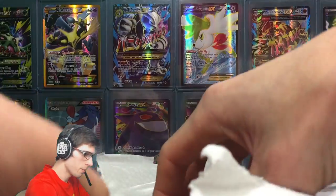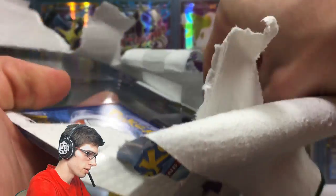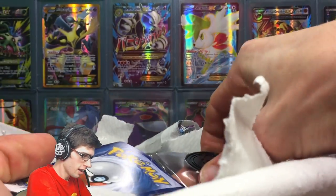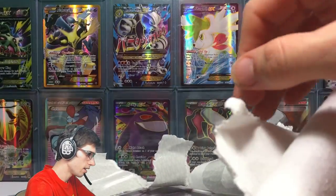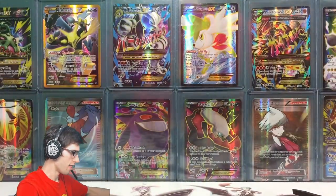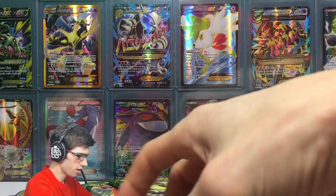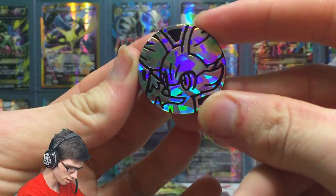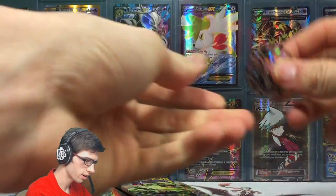There we go — there's the third booster pack. I don't want to damage this promo because it looks so good. There is the promo — they packaged that one really really well, just pops out nicely. The coin in this one is just your classic Fennekin coin, nothing all too fancy, classic Pokeball on the back. Got tails!